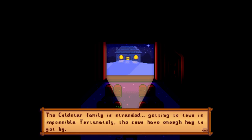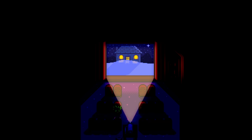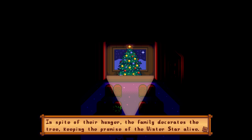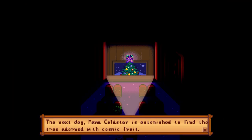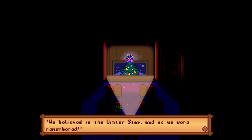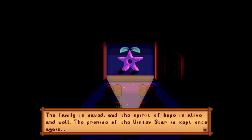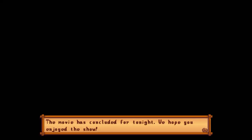The Miracle at Cold Star Ranch: It's the eve of the winter star and it's been snowing for three weeks straight. The Cold Star family is stranded — getting to town is impossible. Fortunately the cows have enough hay to get by, but the family has run out of food. Papa Cold Star braves the treacherous conditions to cut down the winter star tree. In spite of their hunger, the family decorates the tree, keeping the promise of the winter star alive. That night, an unusual phenomenon — a star drop. The next day, Mama Cold Star is astonished to find the tree adorned with cosmic fruit. They all share the star drop fruit — despite its small size, it was the most filling and delicious meal they ever had. The family is saved and the spirit of hope is alive and well.